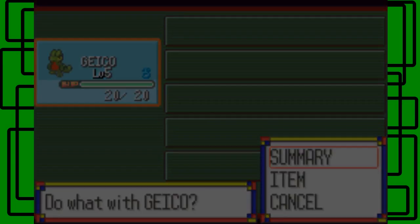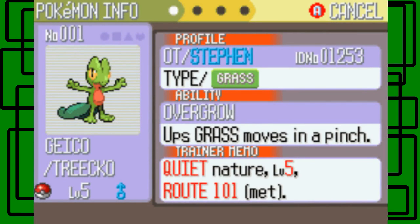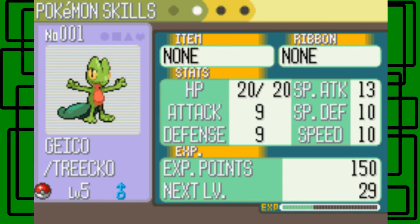Let's see what our Geico has — what nature and stuff it has. Overgrow is its ability: it ups Grass-type moves in a pinch. If it's below one-third of its max HP in battle, its Grass-type moves will increase in power by about 1.5 times. It's the Quiet nature. Attack is 9, defense is 9, special attack is 13, special defense is 10, speed is 10. That's actually not bad — that's actually a good nature cause I want my Treecko to have good special attack because I love special attacking moves.